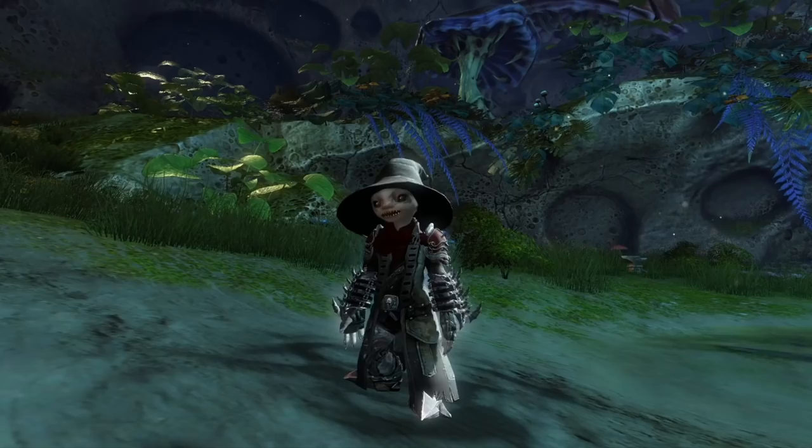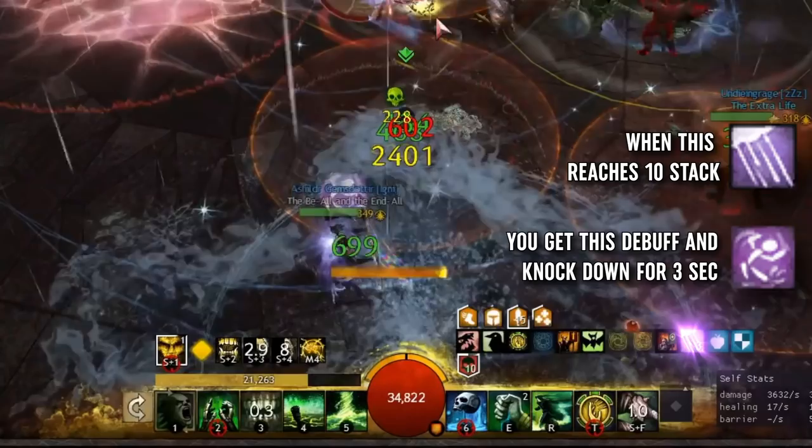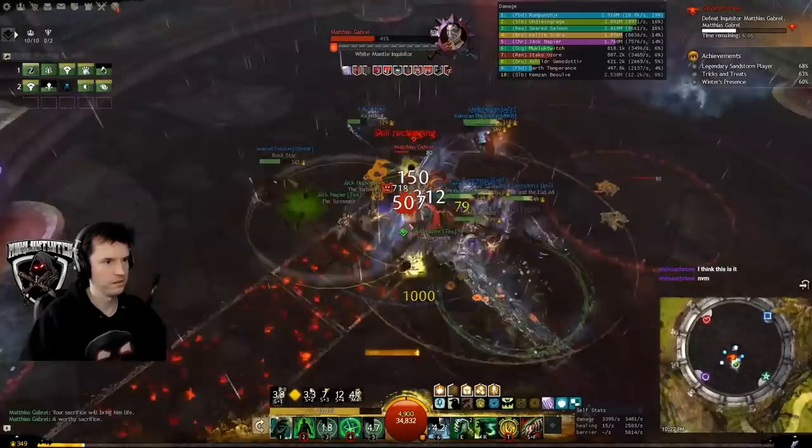At 60%, he opens the sunroof and everyone gets wet. Apparently, Tyrians move in rain the way southerners drive in snow, because moving gives you a stacking debuff and at 10 stacks you fall down. Hold still if possible — stability is OP here. If many people get red circles, just split up.